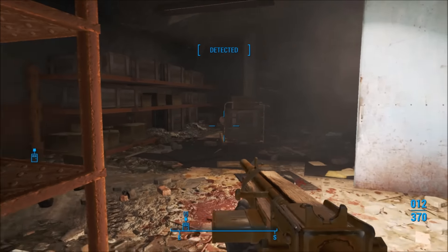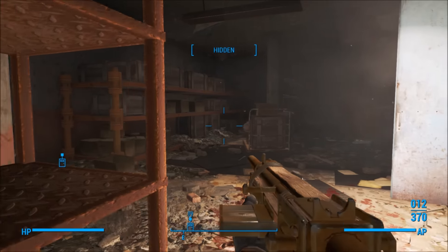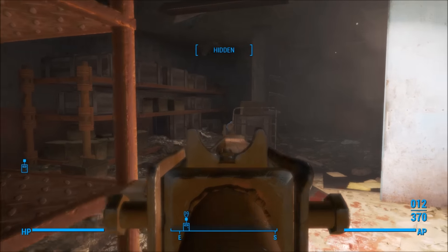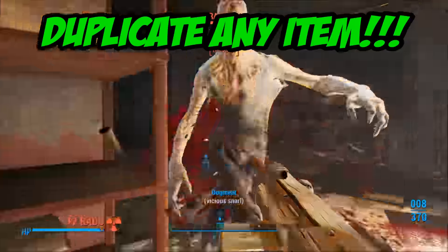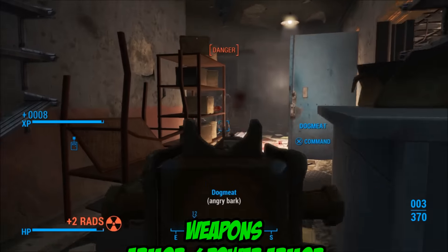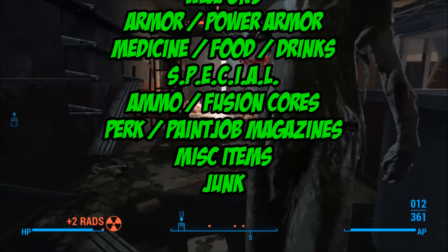What's going on YouTube, Gbone1 here, and today I'm bringing you my very first Fallout 4 glitch, and this one is a big glitch. This is how to duplicate any item in the entire game, and it's insanely awesome. It can be considered game breaking, so if you're not into these type of glitches, do not watch this video.